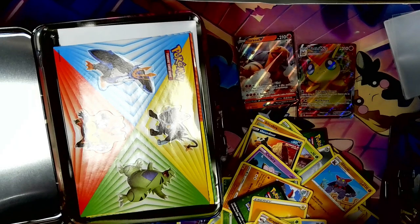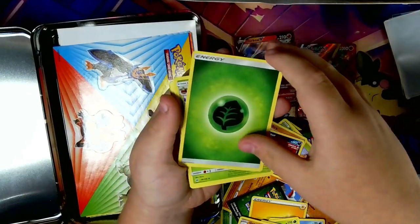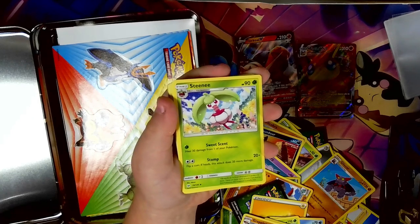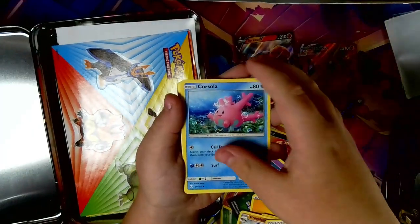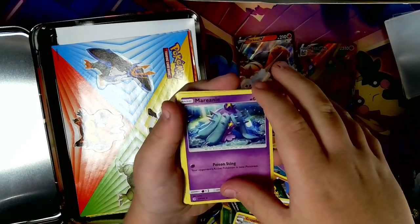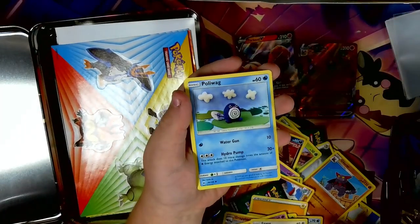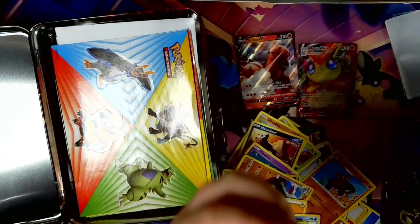Sun and Moon base set. We have grass energy — the one I called the Leaf Ball at the start, it's a leaf energy. We have a Steamy energy retrieval, Corsola, Marill, Crabrawler, Eevee, Sandygast, Poliwag, Corsola again, and a Tsareena.